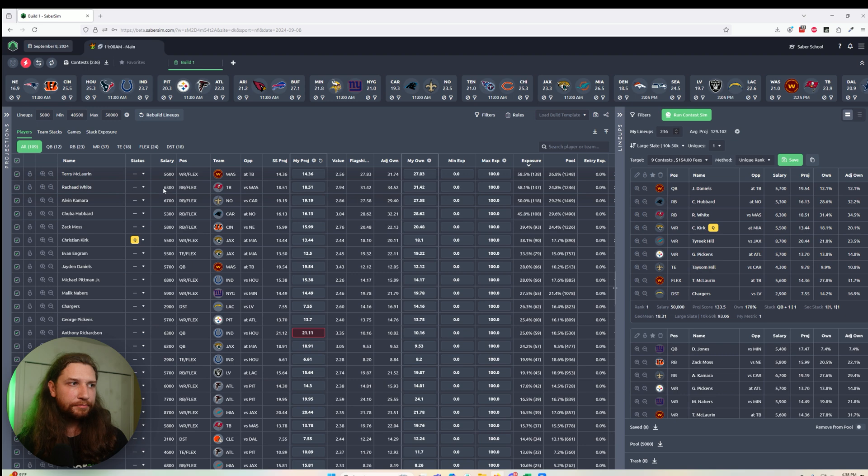On the left-hand side this is going to look pretty familiar — it hasn't changed too much. You still have the opportunity to make any adjustments to min and max exposures, player projections, anything like that, to control what you want to put into your lineups. Over on the right-hand side we've emphasized the run contest sims button, which will now be enabled by default after you run the build, assuming you've uploaded an entries file, so we can go ahead and get our contest sims kicked off.